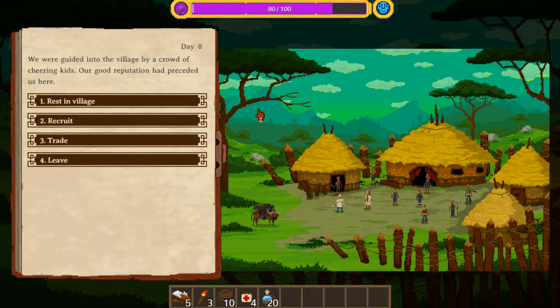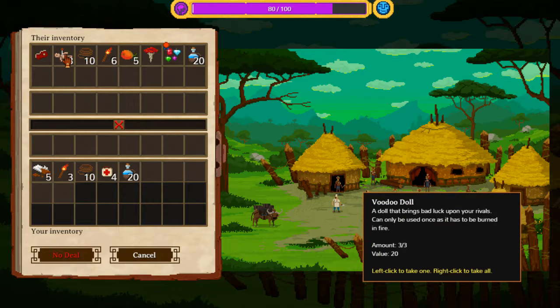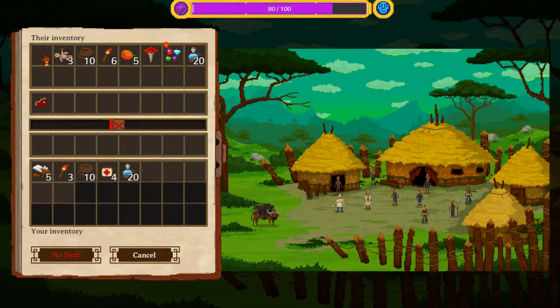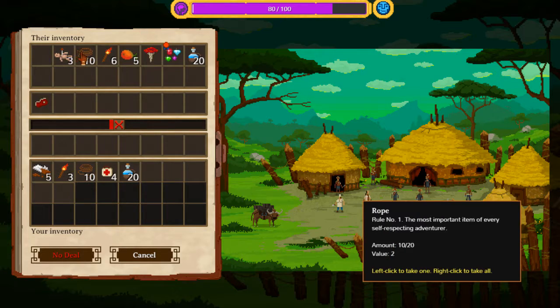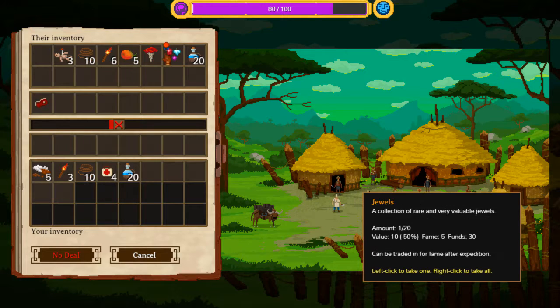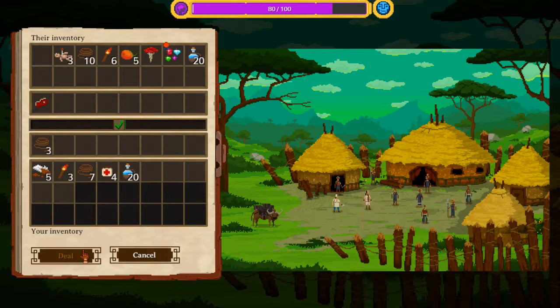To regain sanity, there are multiple ways: eating chocolate, drinking alcohol, or resting in villages. Some have negative consequences — like drinking alcohol. If you have low standing, they won't let you rest in the village and you can get screwed over with sanity fast. I'm going to trade first and see what they have. My Buddha can only be used once — it pretty much screws over other expeditions if used. Raw meat can't be eaten unless cooked, but I do have a cook, so that's very useful. I'll trade three rope for that piece of meat.